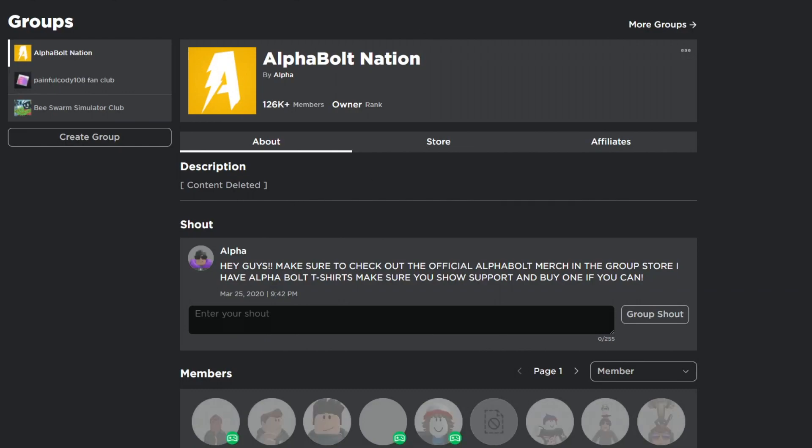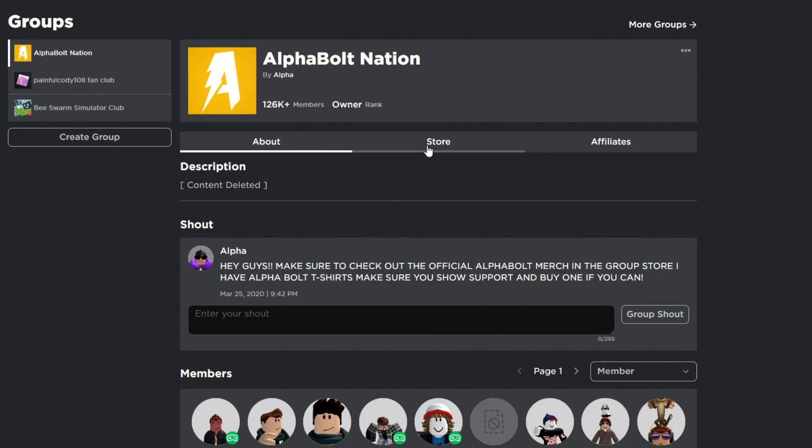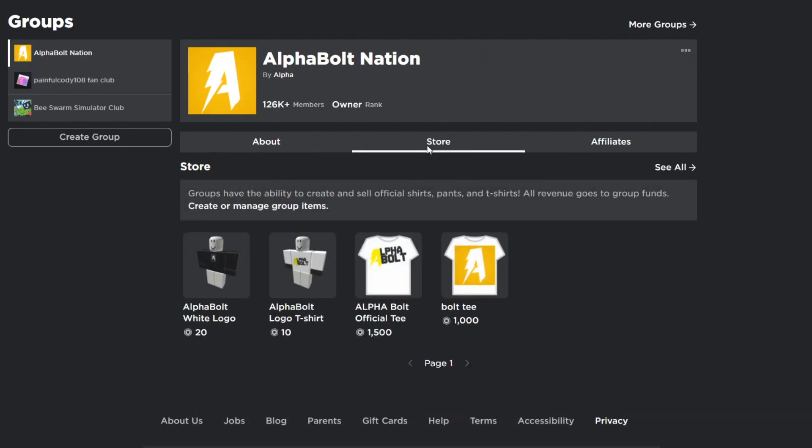Make sure you join my group called Awful Nation. I give out Robux on a daily basis — every time I upload a video you have a chance of winning. All you have to do is comment your username, like the video, and join the group. I also have a store with two t-shirts — one for 10 Robux and one for 20 Robux — and buying one can increase your chances of winning.